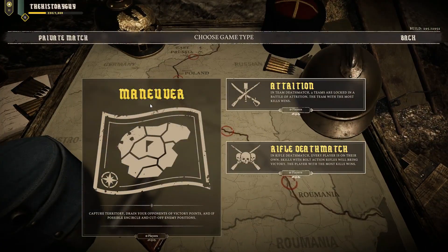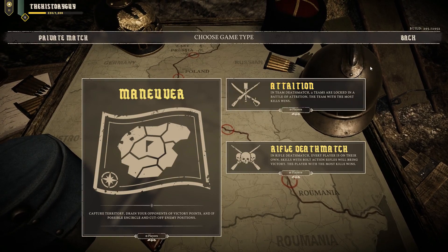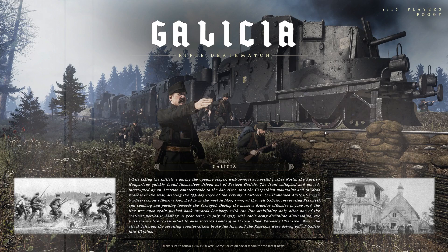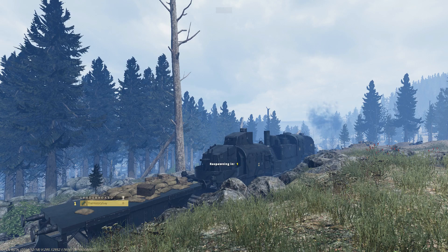It appears there's literally no one playing the game. I don't know if that few people have it, or if it's just the time of day — I'm playing first thing in the morning in the US. Maybe there are a lot more people playing later in the day. We're going to go ahead and try rifle deathmatch — I'll probably be playing with computer characters again. Let's at least give it a try so you can see more of the game. Here we get to choose a weapon — Gewehr 1898, a pretty common weapon for the German side. In rifle deathmatch you get to choose your rifle and unlock things as you level up, a lot like Call of Duty in that sense.